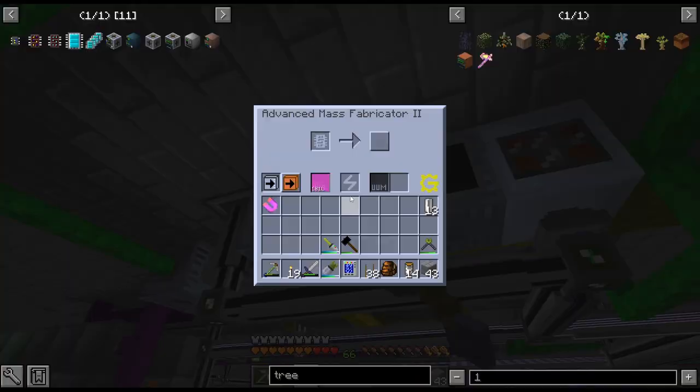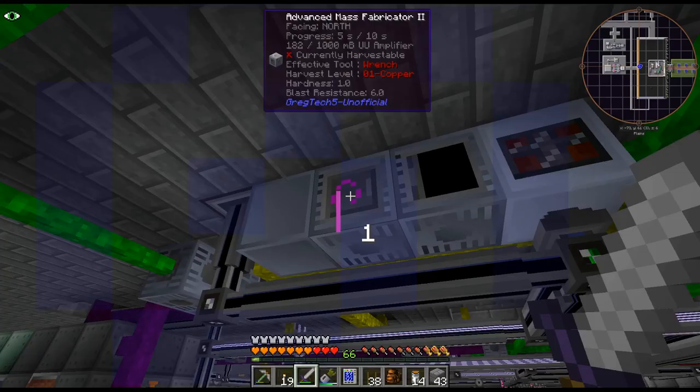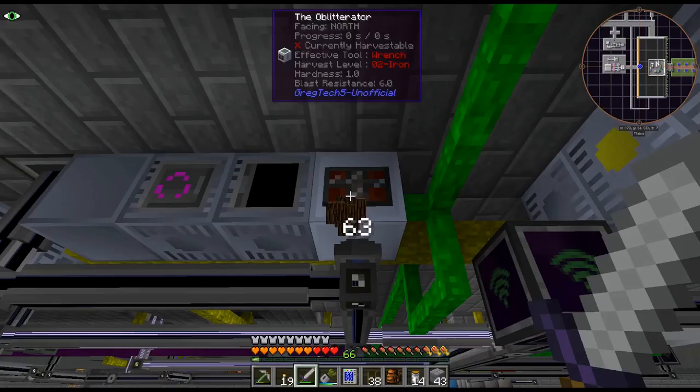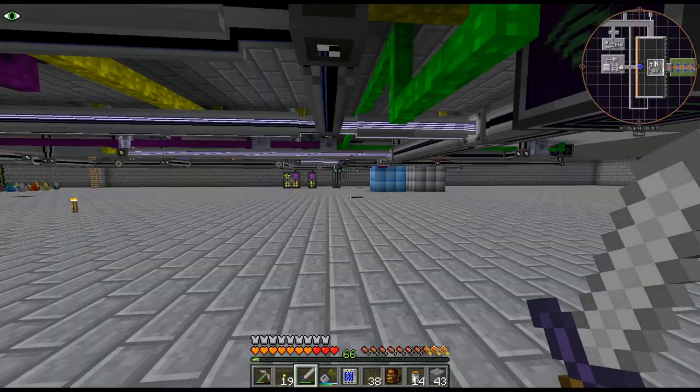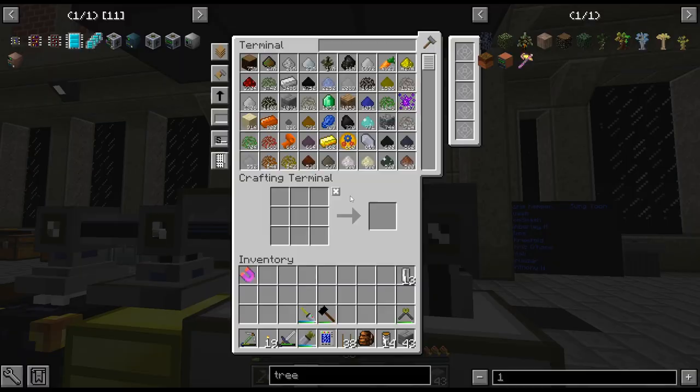But as we can see, it is producing scrap much faster, and it's actually producing it faster than this mass fabricator uses it. That is cool. But unfortunately, even with that world accelerator on really good crops, we are still going through wood pretty quick.